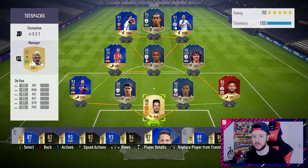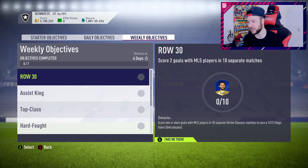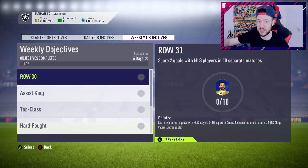The weekly objective: score two goals with MLS players in 10 separate matches. Recommended — even if you fail, at least attempt it. When Sunday comes and you haven't got any Team of the Seasons in your club, you'll regret it. It's cheap because it doesn't cost anything. If you've got Alessandrini or a couple of those premium SBC MLS cards, you can score a couple of goals a game. It's turned into a chore instead of an actual challenge.